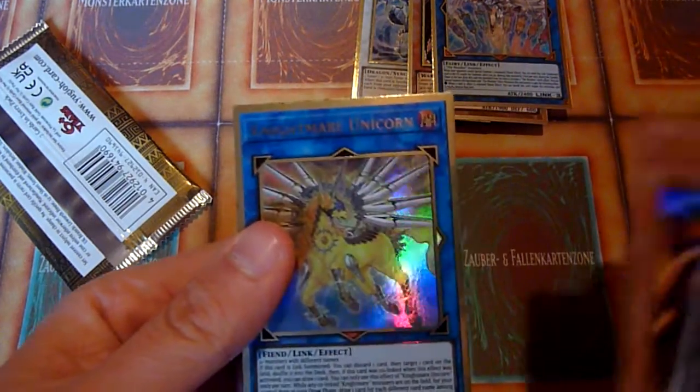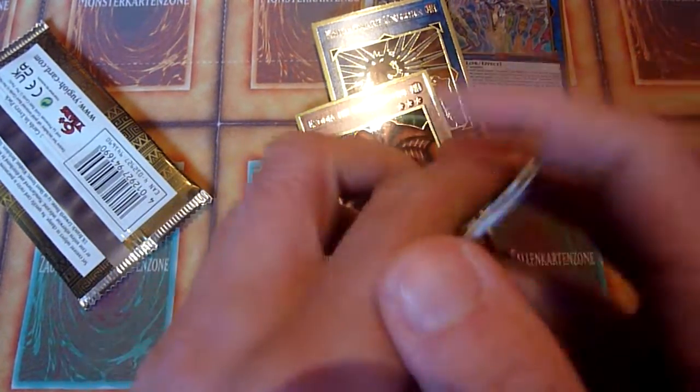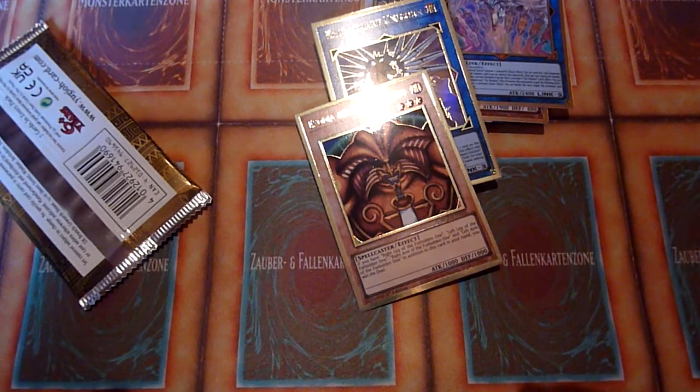Last pack. Will I make it? Let's do a reverse pack trick. Nightmare Unicorn and Exodia — there we go. A whole box, no Xcode Talker, that sucks. Hopefully next time will be better. See you next time on Random Old School Yu-Gi-Oh! And goodbye!